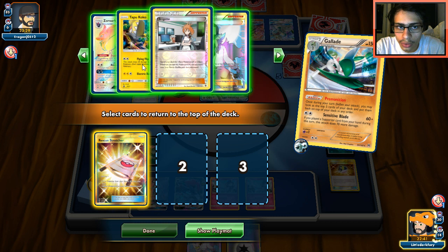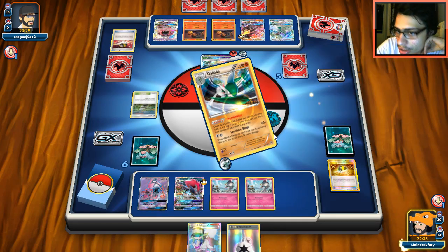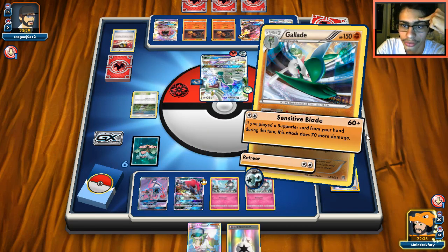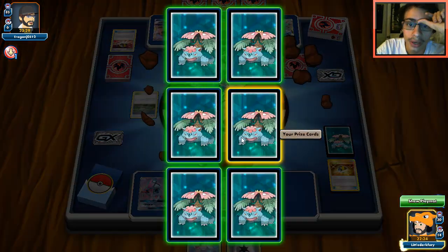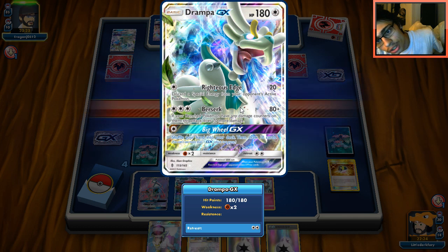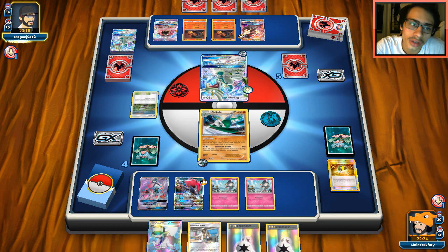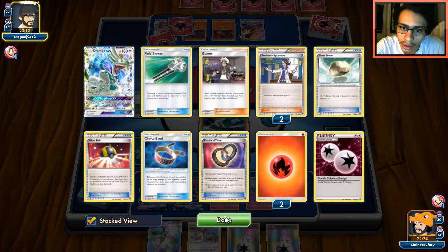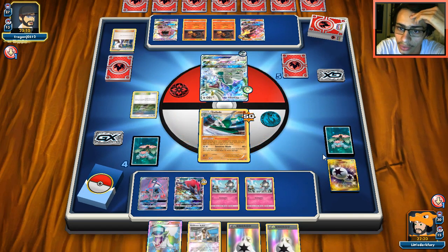We'll Trade for Tapu Koko, Zoroark, and a Brigette as our Supporter for the turn. I don't want a hand of four going into the next turn, but let's take him out with Sensitive Blade. It's good that we have a DCE in hand and another DCE out of the prizes. We see a Sycamore from our opponent — looks like we're going to be able to live. He plays Righteous Edge for just 20, which is fine.